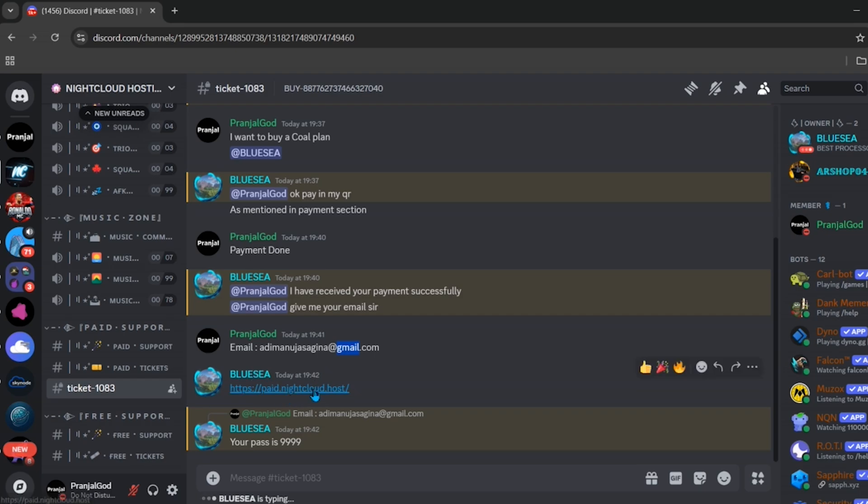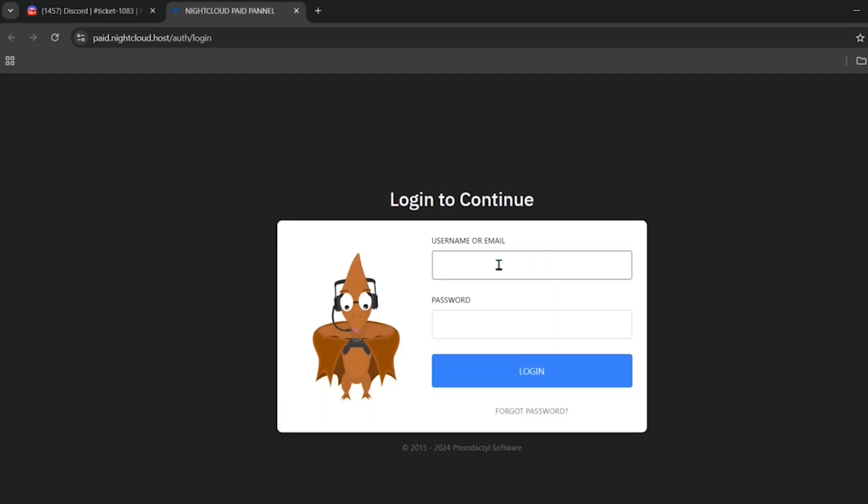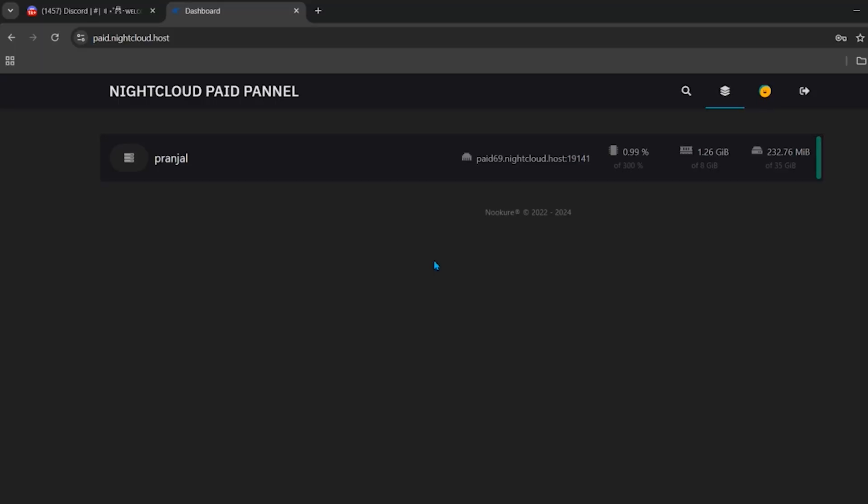After providing your email, the staff will give you a panel link. Click on that link and enter the email you provided along with the password the staff gives you, then click the login button.